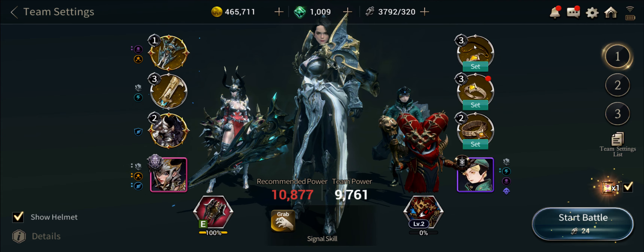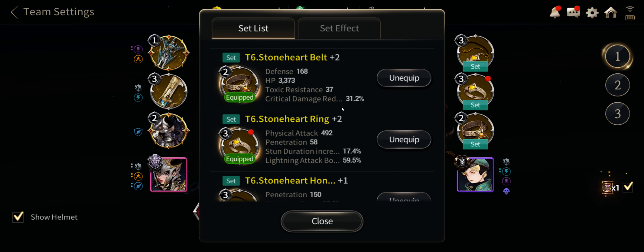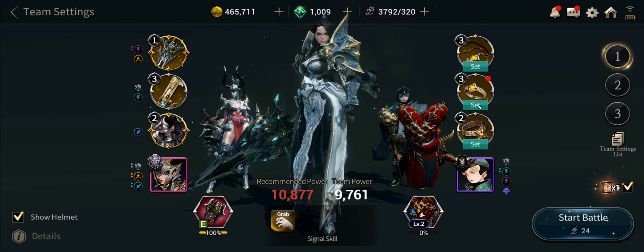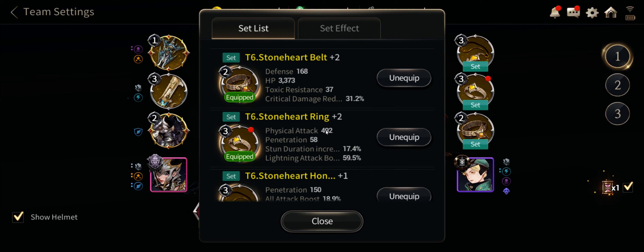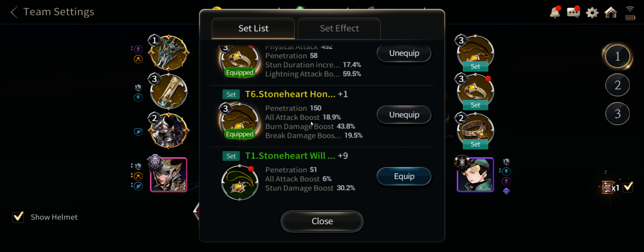Aside from the two break companions, another key component is accessories. I can't mention this enough — the Stoneheart set makes this fight much easier. The set effect gives you stun accuracy and a huge amount of critical damage. The ring gives you a 17% stun duration increase, and you could also use Chaotic Wisdom which also has stun duration increase, but the Stoneheart set bonus — 29% critical damage boost — is huge, not to mention the stun accuracy, the belt's critical damage reduction, and the necklace giving you break damage boost.